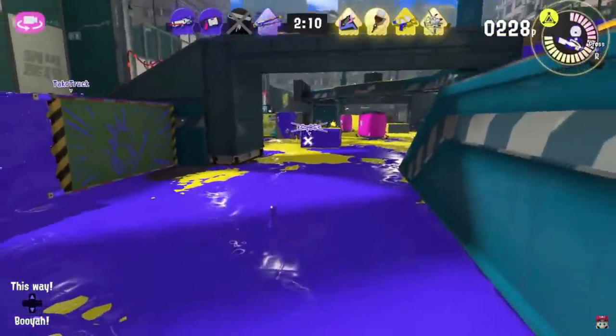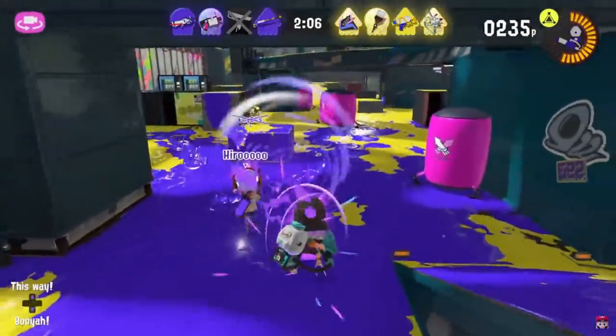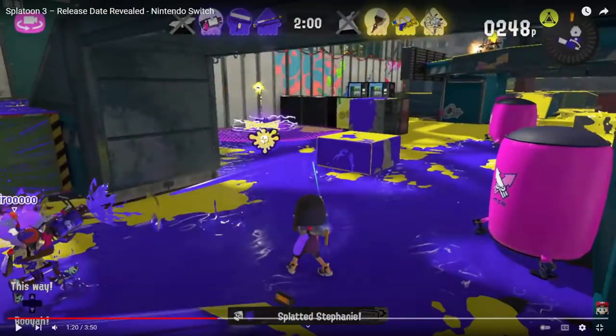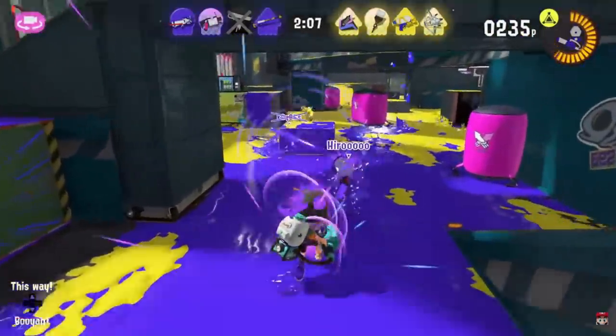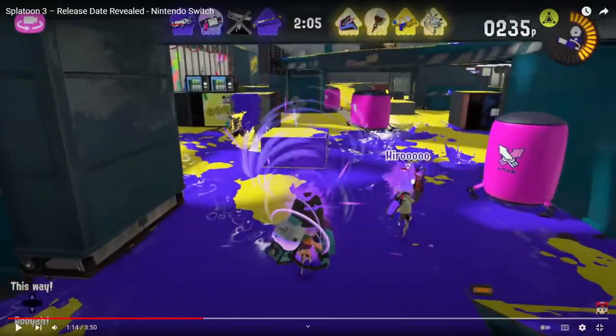Next up we get a look at a brand new special — by the way, the charger has Flat Bomb. This new special sounds like Stingray at the start, and it's basically a vacuum that eats ink and then launches a Rainmaker shot. This seems terrifying, and it's actually even more terrifying than you might think — the Octobrush throws a bomb right there and it totally eats the bomb too, so even sub weapons do not work against this thing.